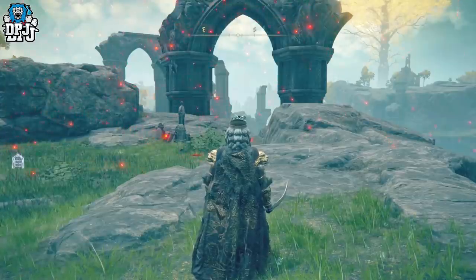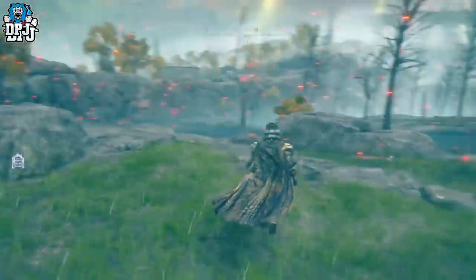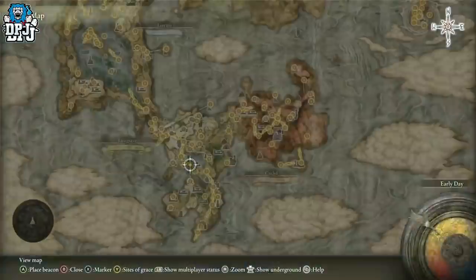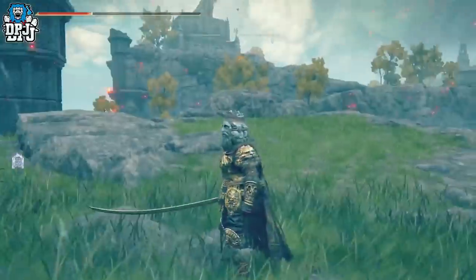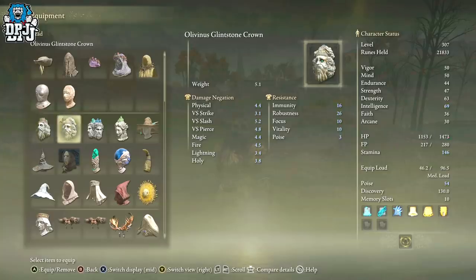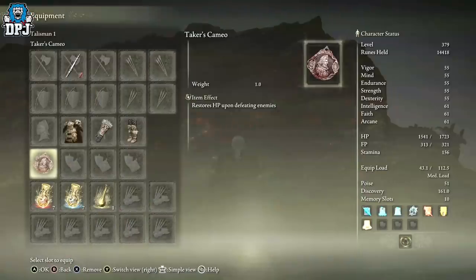Here's a way to basically get infinite HP — restoring your health without using health potions. This involves two specific Glintstone Crowns, both found within a minute of each other in the Raya Lucaria Academy: the Karolos Glintstone Crown and the Olivinus Glintstone Crown. If your health is low and you have no health potions left, go into your inventory and quickly switch back and forth between these two crowns — your health will regen as fast as you can switch between them. This is no doubt a bug or exploit, so use it while you can.